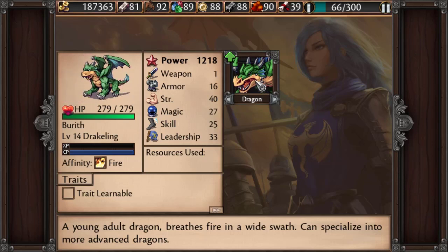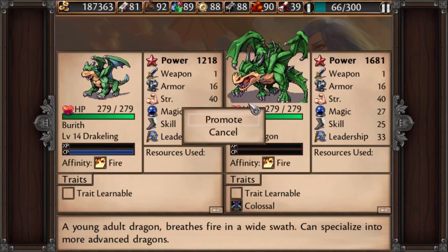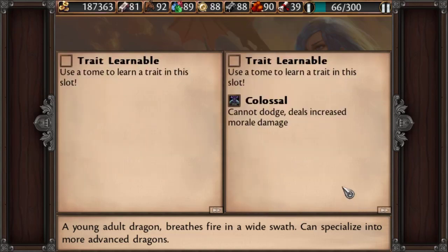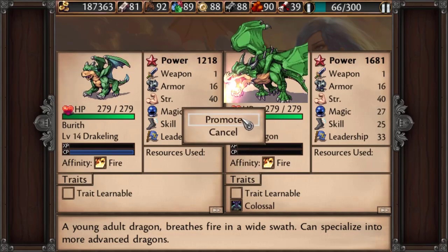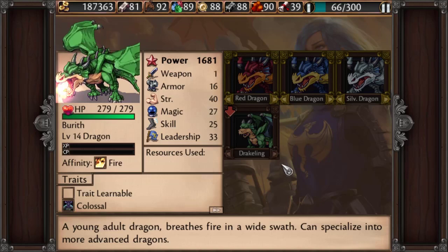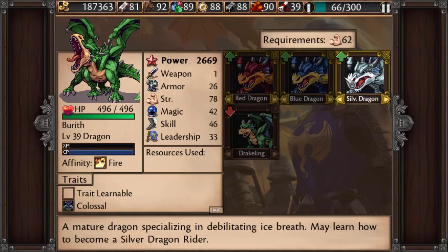You can imagine how useful that is. Dragons are usually pretty useful in whatever game they're in, so this one is no exception. We have already mastered the CP bar on the drakeling, so that means he can just upgrade to an adult right away. What he does is he gains the Colossal trait, which means he can no longer evade, but his attacks do a lot of morale damage. Now we're going to master his CP and get his strength, magic, and skill up with leveling up. These are the advanced regular dragon classes.